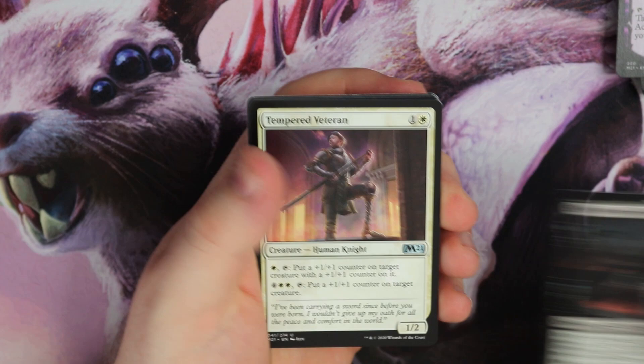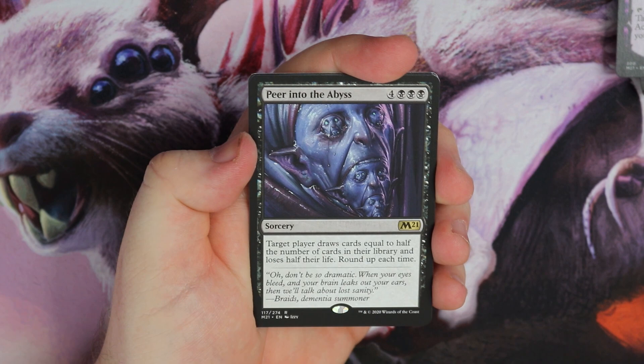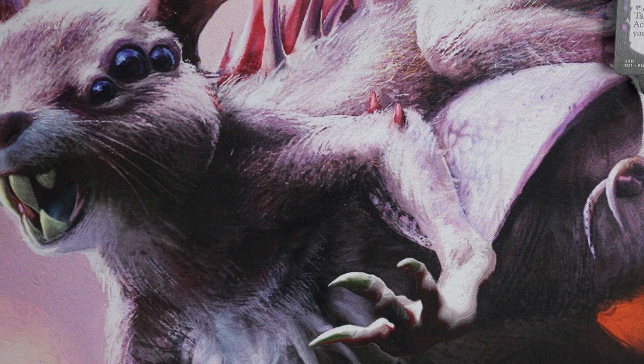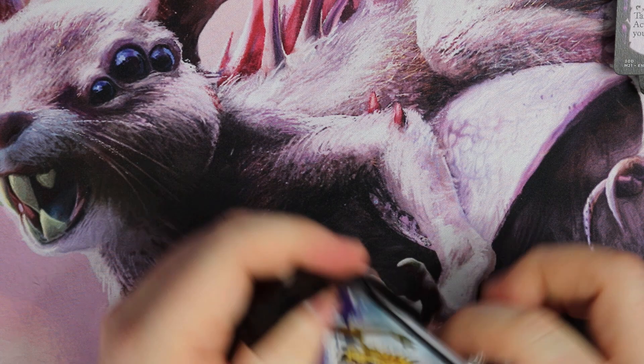Teferi's Protégé alternate art — you go over there. Ghoul, Veteran. Peer into the Abyss — great card for that combo mill. Did you see the video I put out yesterday? Make sure you check that gameplay video out. We abused that card — it is really cool when you mix it in with Teferi's Tutelage. Such a good card.